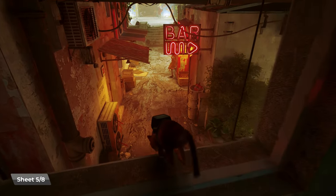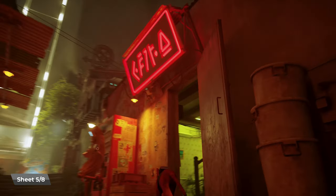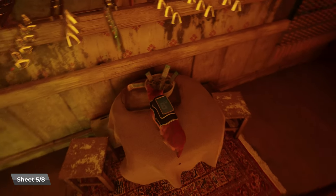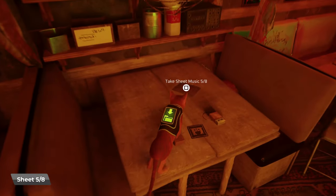Number five — you can see the bar right in front of us, we actually walked right past it a moment ago. We're going to go inside the bar and go up to the second floor. There are two things up here: one relevant to this video, and the other item is a memory. We need to get all the memories for the Platinum, but also in here is sheet number five.